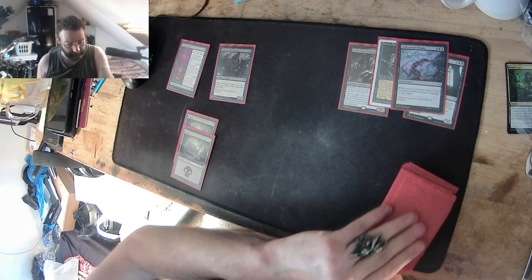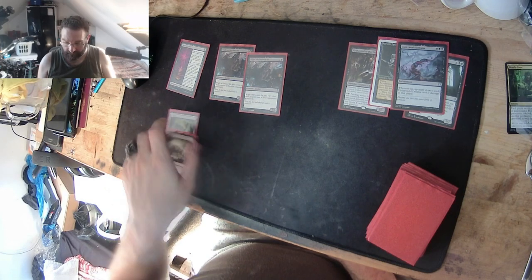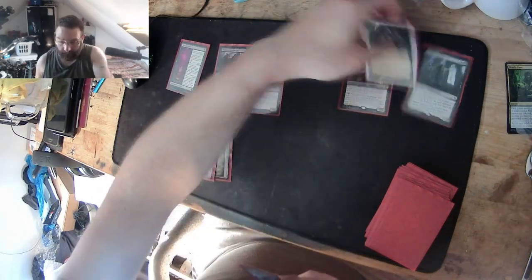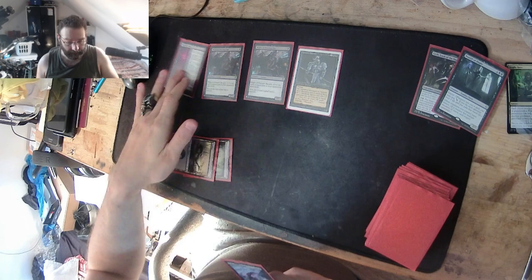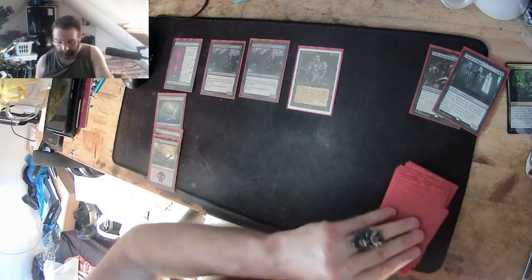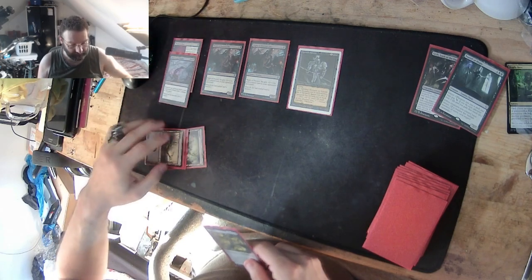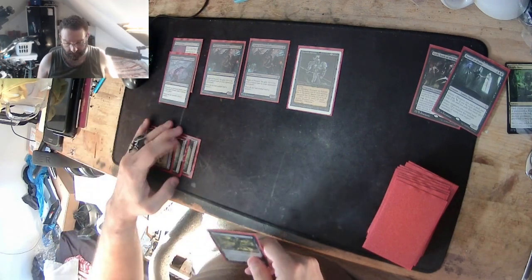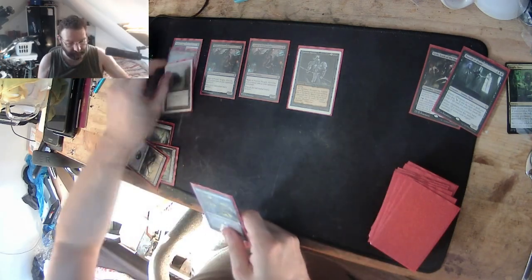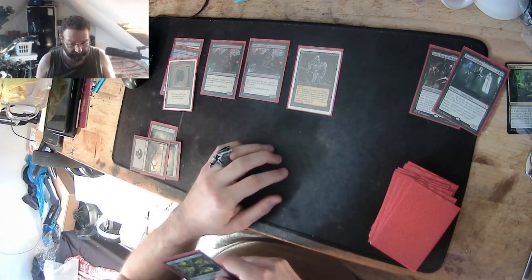My turn, I draw, play two, another Wraith. Next turn, draw — now we're cooking, three mana: Hippy, guaranteed. Hippy's going to get targeted, but if Hippy doesn't, that's fine. Draw again: Underworld Dreams on the field, opponent draws, takes damage. Next turn draw — even better, Howling Mine is down, he draws two, takes two. Bear in mind Hippy's swinging.